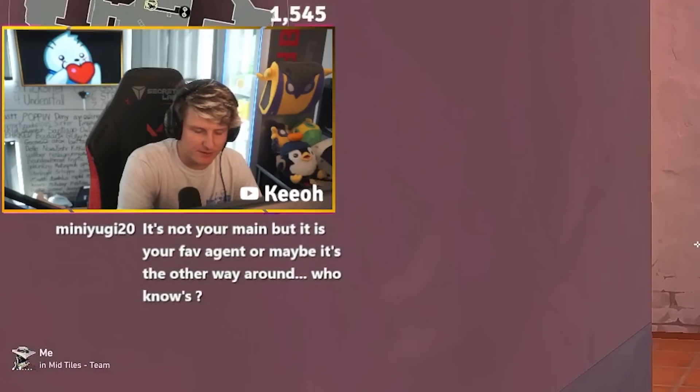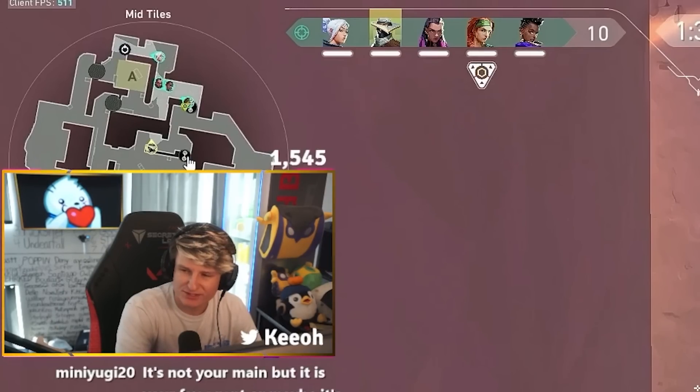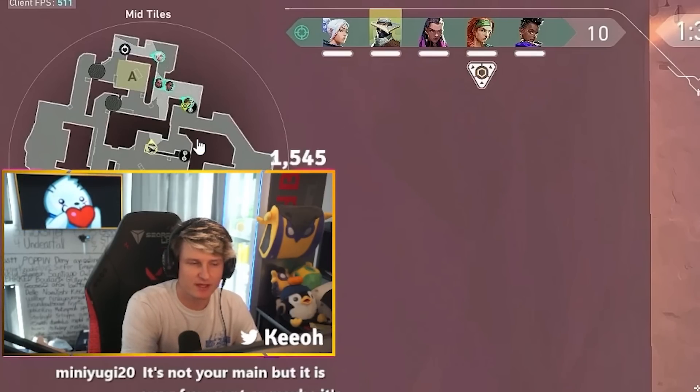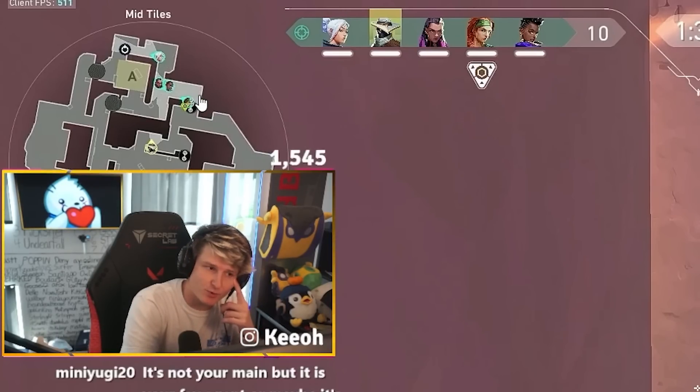We have an interesting setup here — not one I would do very often. I just threw a trip bottom mid, which is not really a place you commonly trip. So I tripped behind my team. I assume I'm doing this because they've probably been flanking us a lot — this is my reaction to getting flanked a ton, to make sure we're not getting screwed. So I cover my team's flank with one tripwire.